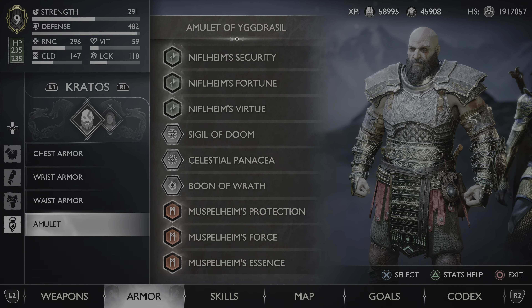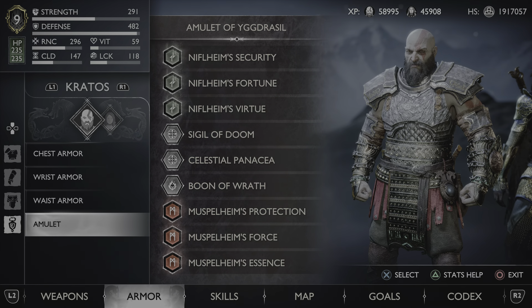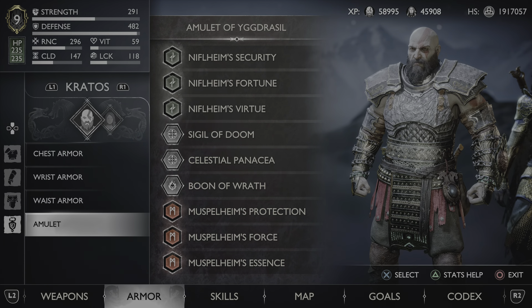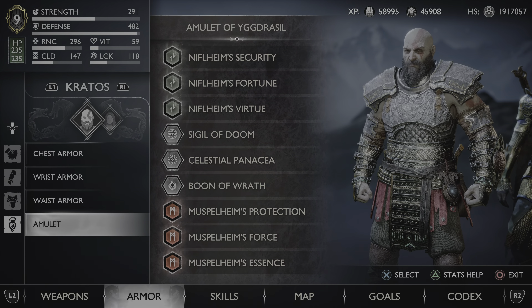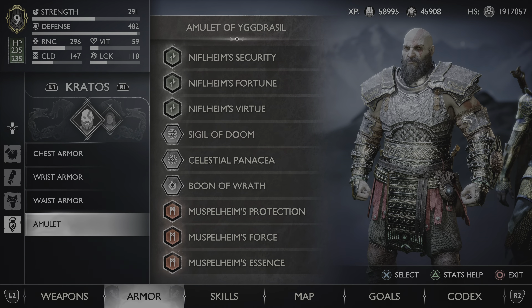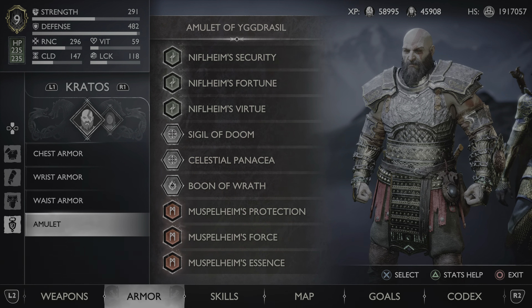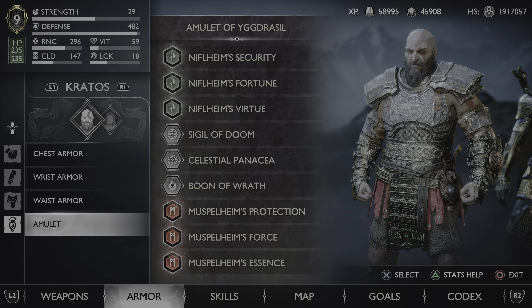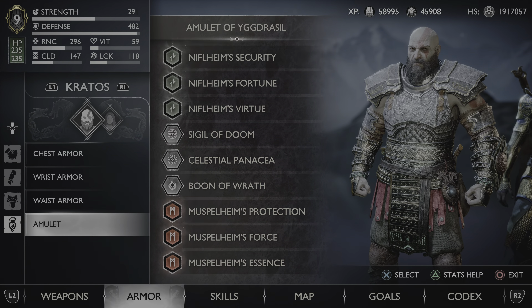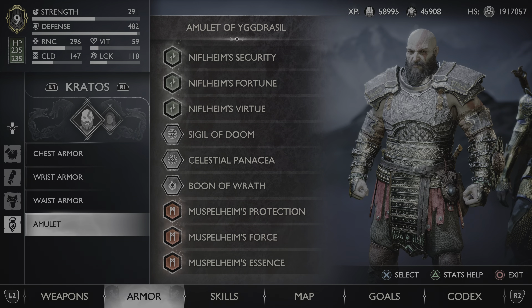The Amulet of Yggdrasil — in my opinion, it would have been fine if they got rid of enchantments entirely, it would make builds much simpler. But some of them are actually fun, like one that creates a Bifrost storm if you use three different runic attacks in quick succession. Some can be fun, but it just makes builds more complicated. I think this system is still way better than the last game where armor had different enchantment slots — having nine fixed slots is better. Anyway, let's just get into the build.